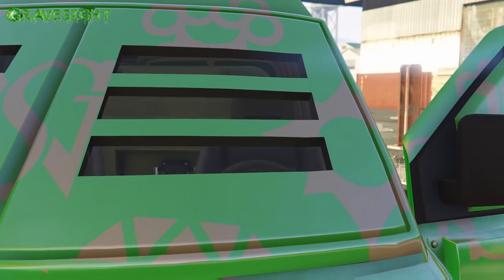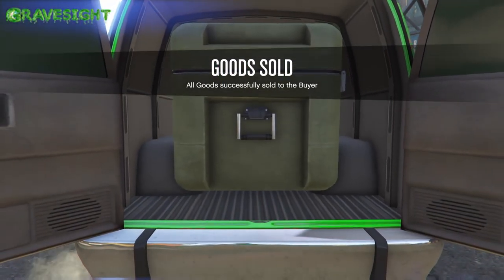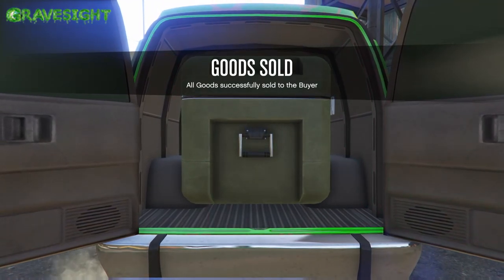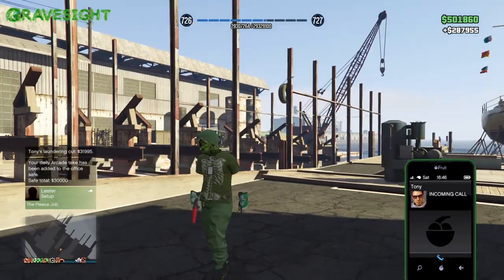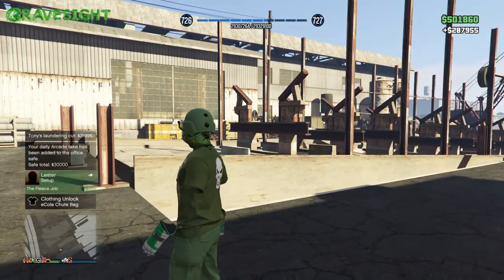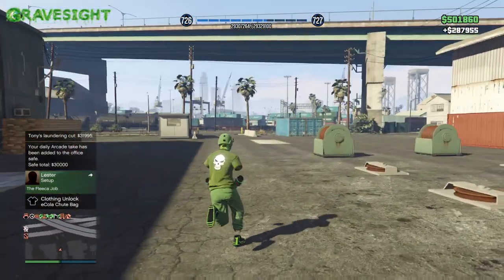Right here I am just doing a very small nightclub sell mission. I want you guys to pay attention to the bottom left-hand screen because it will say that I've unlocked the E-Cola parachute — but it's not really the E-Cola parachute because I already have it. So what I really unlocked is the Halloween shoot bag that has just came into the game today, that we've been waiting on for so many years.